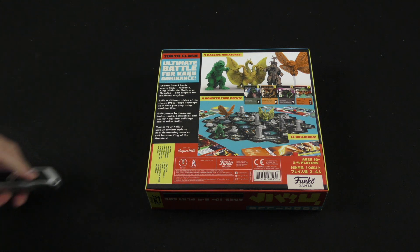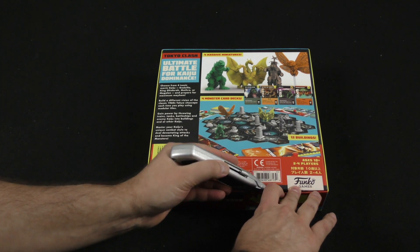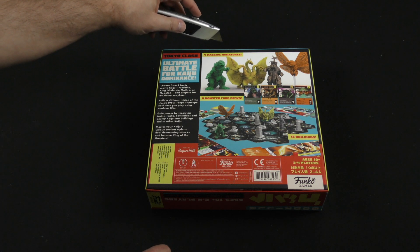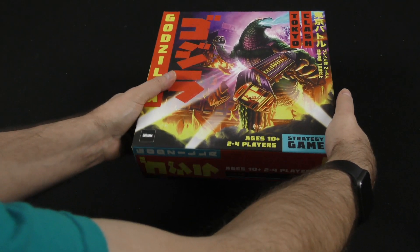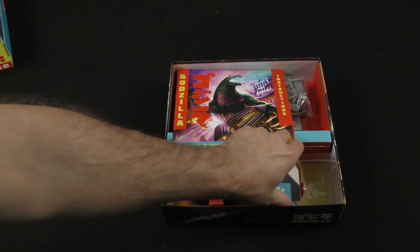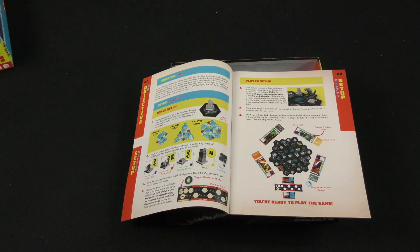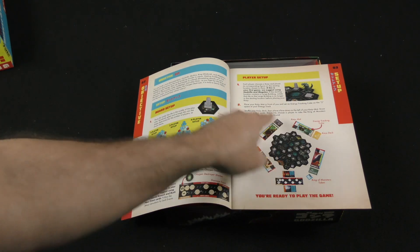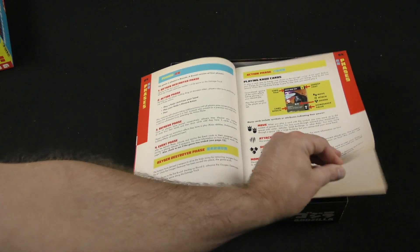Here's another one: ultimate battle for kaiju dominance — four massive miniatures, four monster card decks, 13 buildings. You've got Godzilla, King Ghidorah, Mothra, or Megalon to fight and see who is the ultimate kaiju. The board has a modular setup depending on the number of players — a smaller map for a smaller player count. The game is played in rounds with four phases: the Oxygen Destroyer phase, the Action phase, the Refresh phase, and the Event phase.